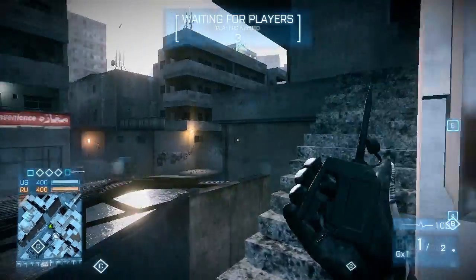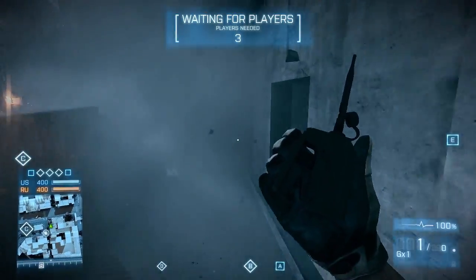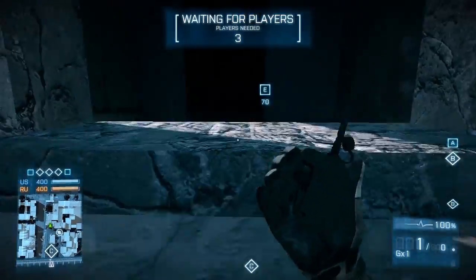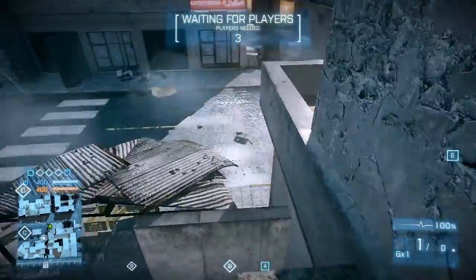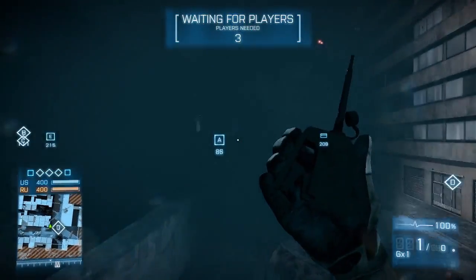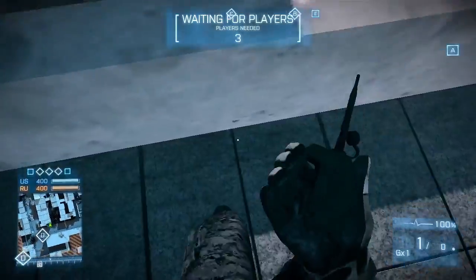Before we start I just want to mention the invisible walls. They will prevent you from entering any of the major buildings, and this one here is probably the most famous example on this map. It may look like you can get inside but this is not the case, so don't waste your time. This holds especially true if you are anywhere above ground level. It looks like you can enter but there really is no way to get in there.